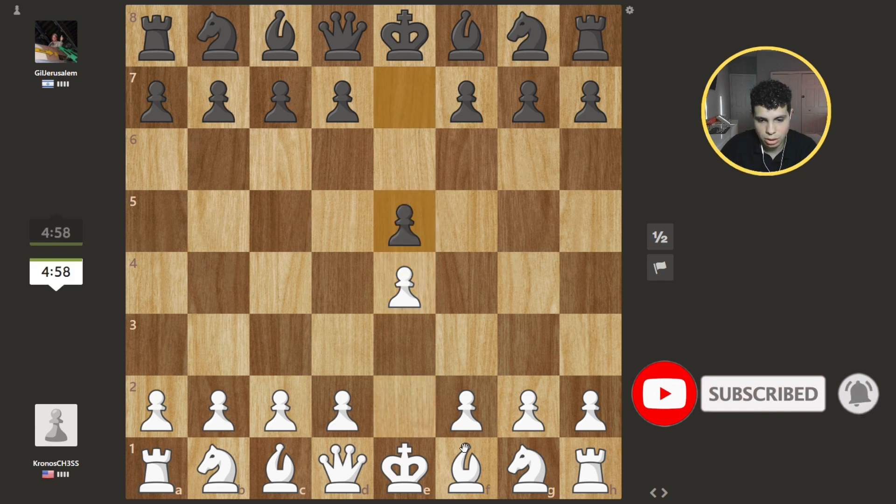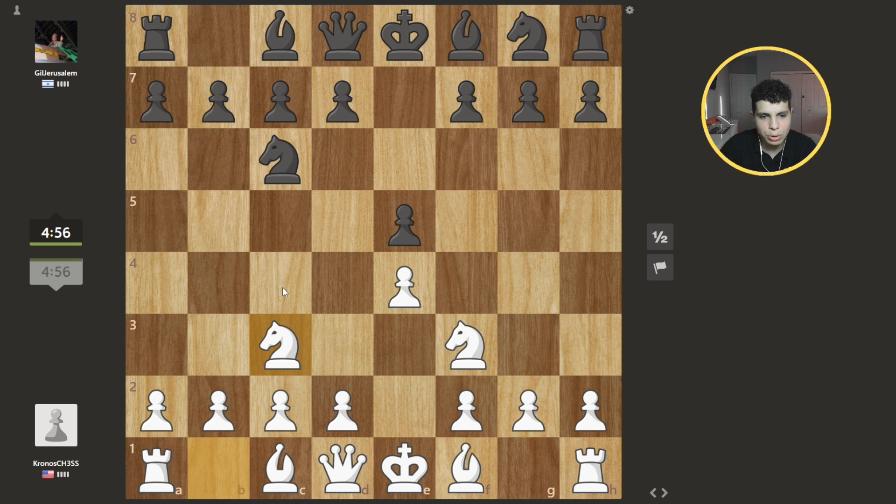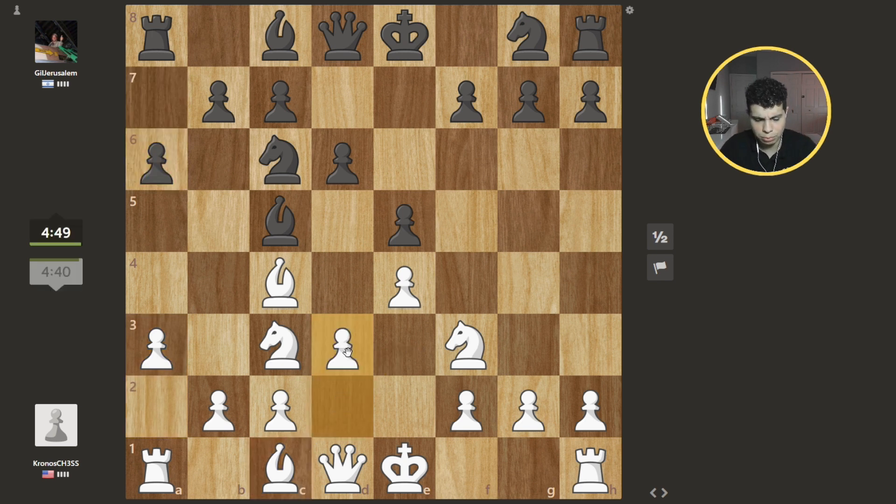Simple chess: develop your pieces, take them out, put them on the right spot, don't make a mistake — which I think I already did because I can't castle. If I go here he takes, if I take he takes — doesn't work. I can't go there. I'm going to stop this knight from going there. I can also develop this bishop and put it here to aim at that.